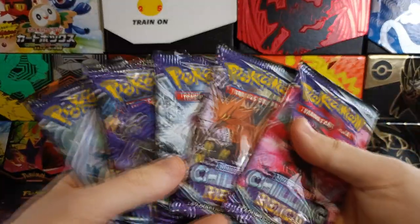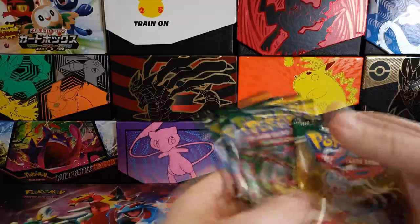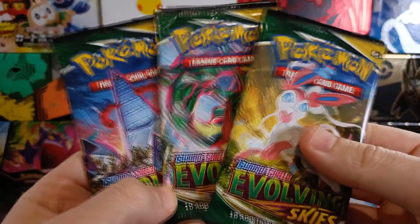I'm keen to have a look at my golden style Pikachu. Without further ado, let's get into it. We get five Chilling Reign, two Battle Styles — pretty crap set — and three Evolving Skies. The best set in here by far.